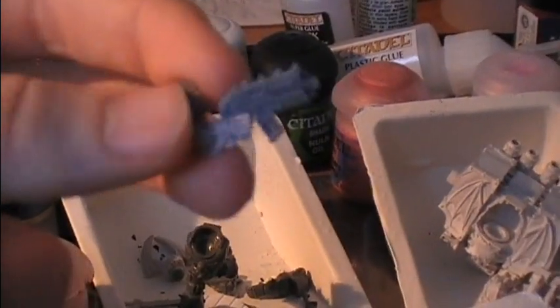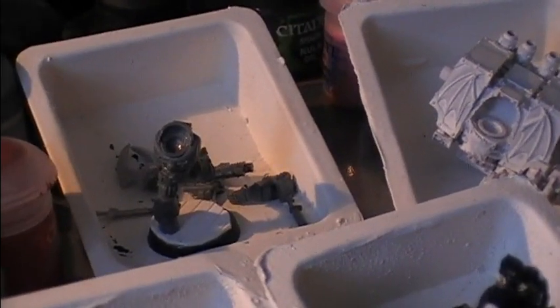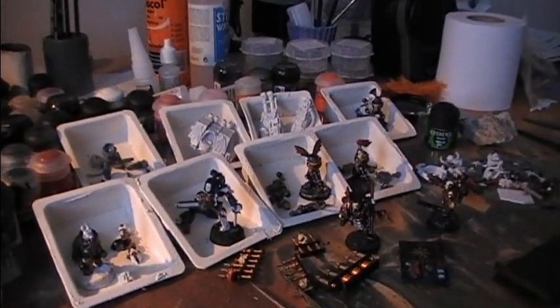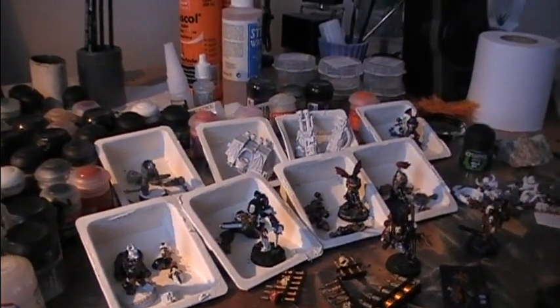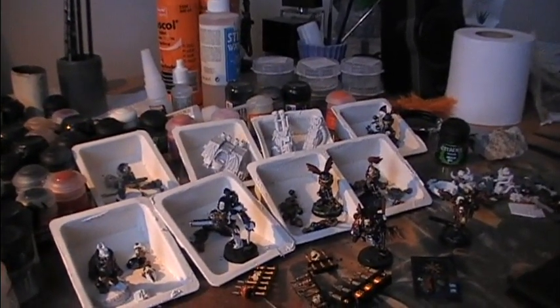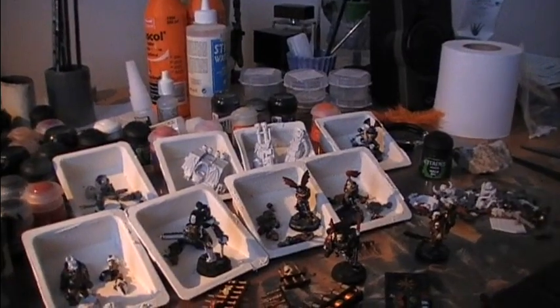Last but not least, we have another member of the Kyroptera. He has an augmented arm. Who could this be? It's the Pale's companion — I think his name is Torik or something. He's in the Prince of Krause story as well. So that's my current progress: a Rhino coming up but far from finished, as well as the dreadnought. I have Kyroptera members almost completely done, raptors, and members of the fourth claw.